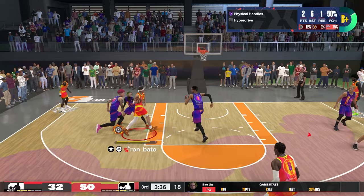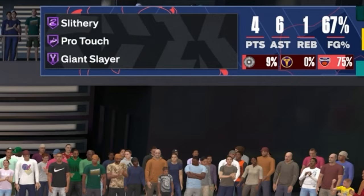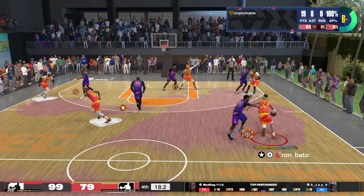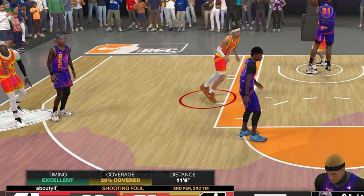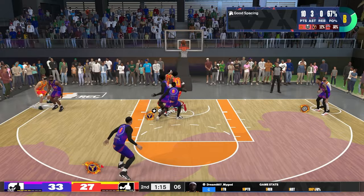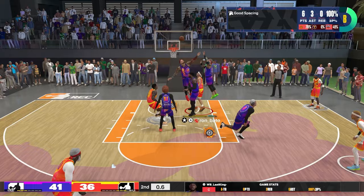The second reason why having a 97 Layup is well worth the investment is because you get all the Hall of Fame finishing badges for layups that are going to be important. As you can see, Slithery and Giant Slayer on Hall of Fame is an unbeatable combination that will allow you to get past your defenders, avoid contact, avoid the ball getting stolen, and avoid getting blocked even against high-level rim protectors. Hall of Fame Slithery and Hall of Fame Giant Slayer are badges that people take for granted because they don't really see the tangible effects — but after running with a 97 Layup build for most of this season, those two badges are huge for finishing with no-dunk builds.